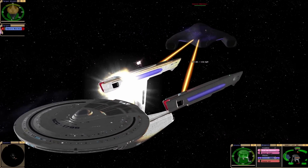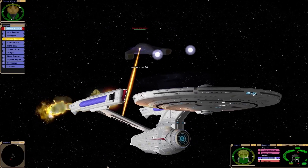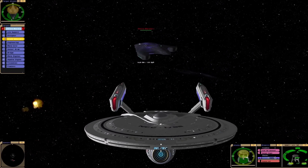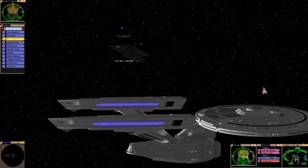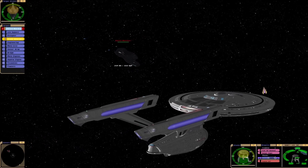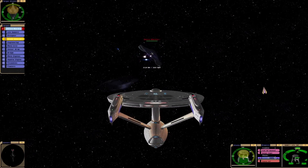Trying to make use of our enhanced phasers — let's try and get their shield generator down. Advanced quantums. The problem with these advanced quantums is that they are quite slow and they have a tendency to miss, so you're best launching them when you get close to the ship.